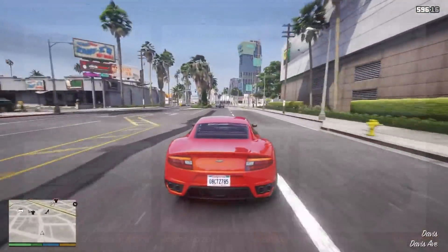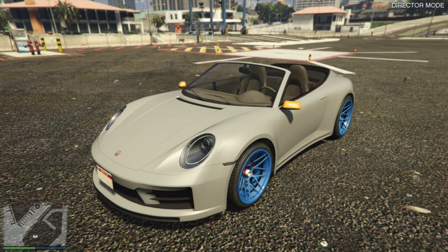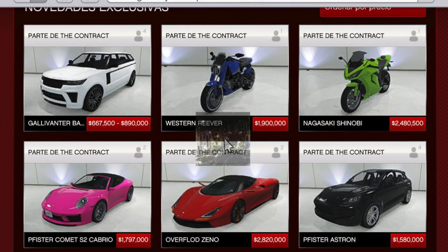That's the Overflod Zeno — a really cool car. The next vehicle is the Pfister Comet S2 Cabrio, which has a price of $1,797,000. You can also see it is a two-seater, and it's going to be a sports car. This is the same Pfister Comet S2 that we previously received in the Los Santos Tuners update — it just has a convertible option, which is kind of nice. I know fans were requesting that for a good bit.